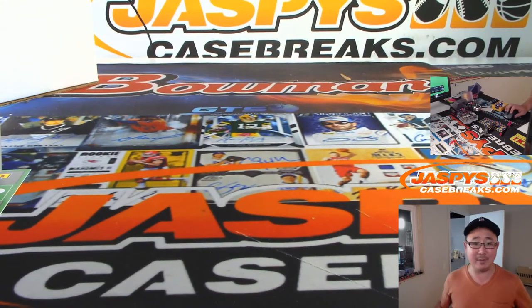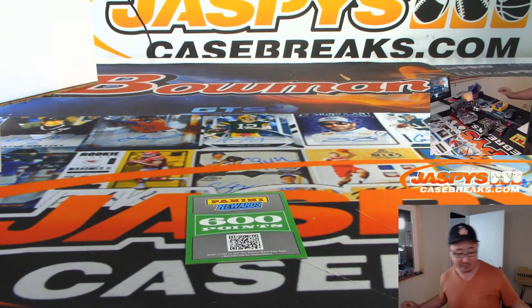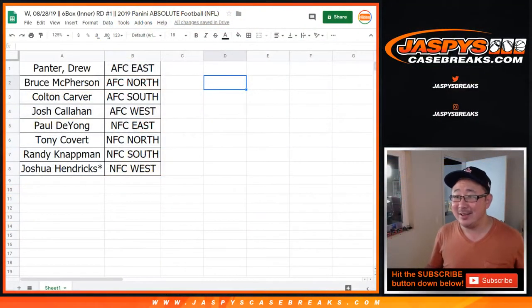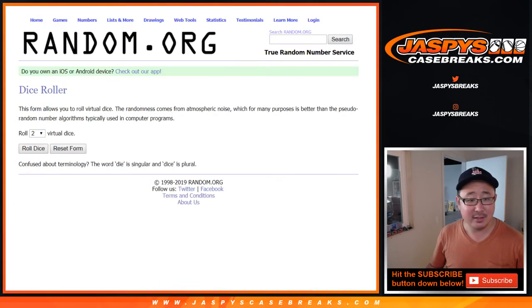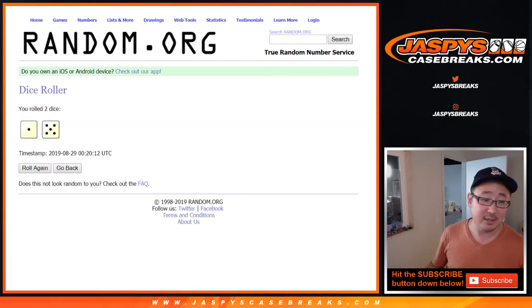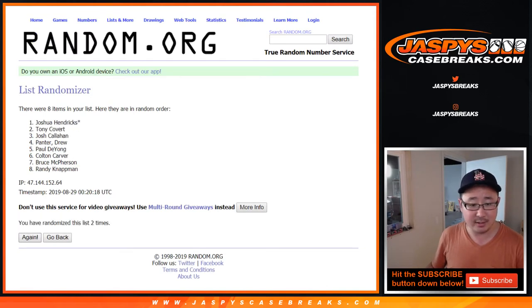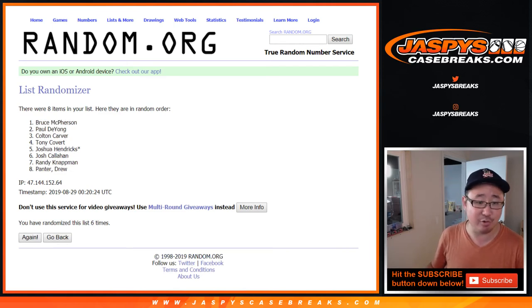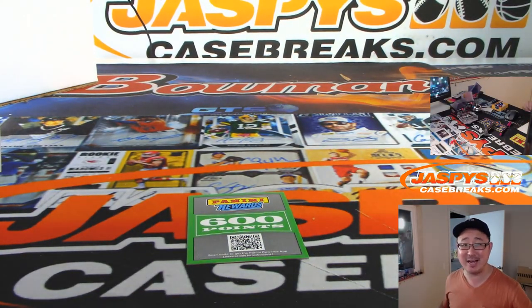Joe for JaspiesCaseBreaks.com. Do I have to randomize? Almost forgot — I don't like making a second video for randomizing points, it just clutters up the video list. Random Division 1 — let's grab all these names. Name on top gets 600 points — that's a decent amount of points. Let's roll it and randomize it six times for 600 points, rolling 1 through 6, final time. Name on top is Bruce. There you go, Bruce — 600 points going your way. Thanks everyone, we'll see you next time. JaspiesCaseBreaks.com. Bye-bye.